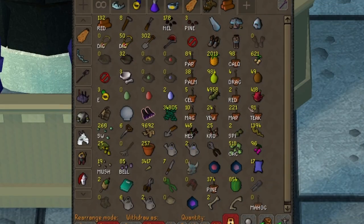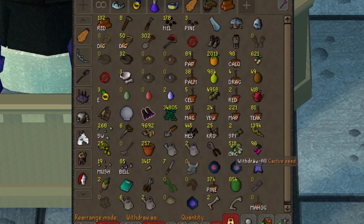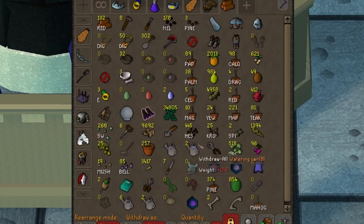My daily farming run does include a Hespori KC, but there's no need to grab this seed until the end of the run as you need to gear up for the fight anyway. Be sure to bring a Spade and Seed Dibber with you when you do start the fight, as well as a Rake if you still have weeds.